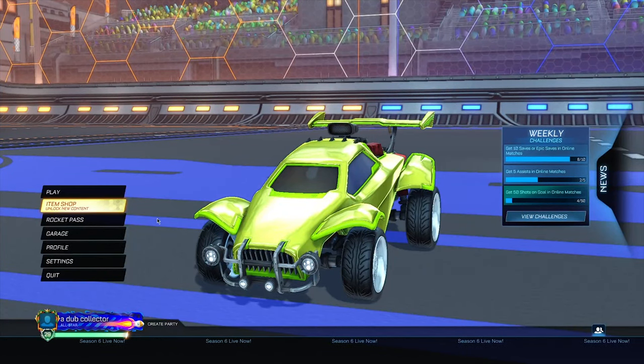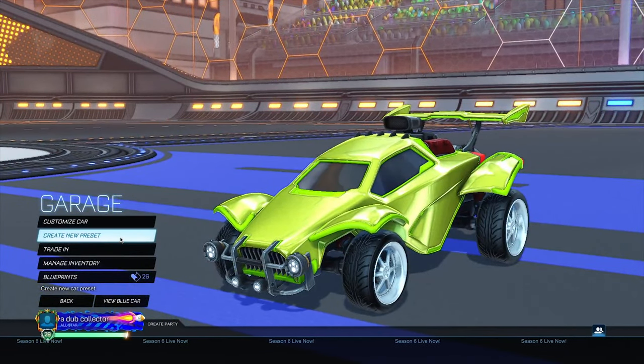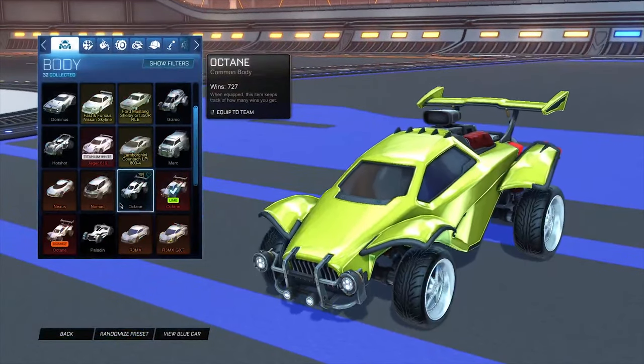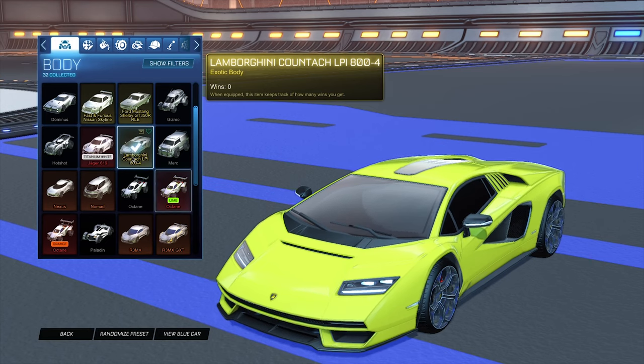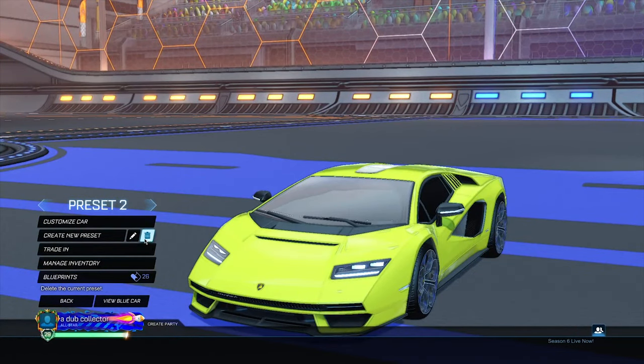First, head into your Garage. When you're there, create a new preset, then go to Customize Car and choose any car that's not the one you're currently using. For this example I'll use the Lamborghini. Once you've chosen that, go to the Rename section.